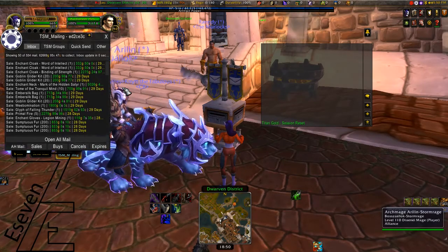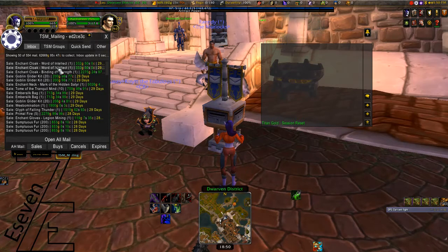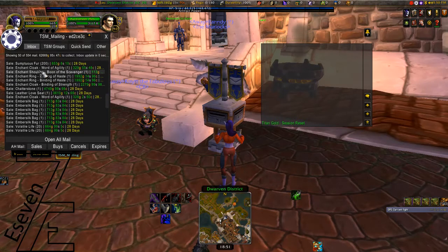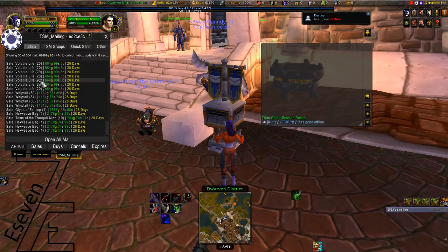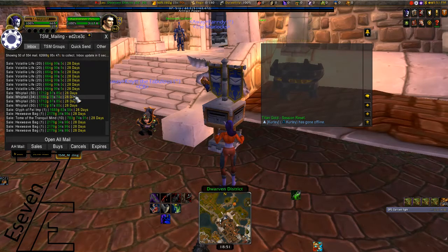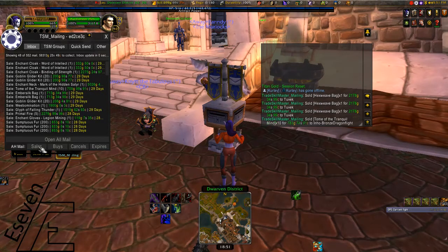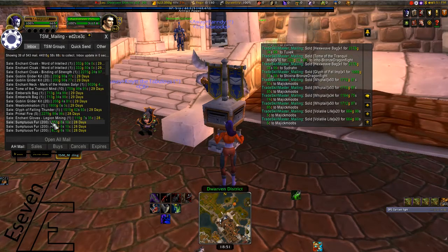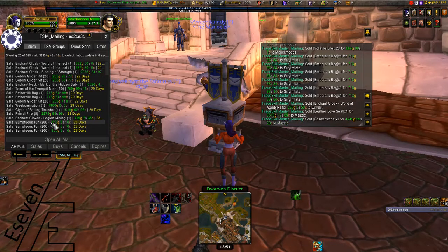In total I have 11 pages - we'll see what the total will be. On the first page there are a few enchants, gobbling gliders, fur, some Embersilk bags, volatile life which you can get from farming herbs, and other random things. Let's open them all together - hopefully there aren't any expired or cancelled mails mixed in. First page: 62,000 gold.